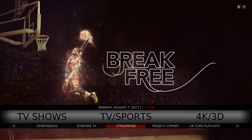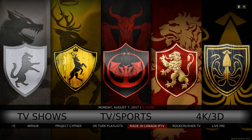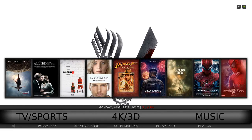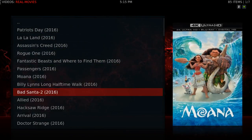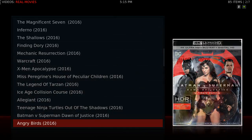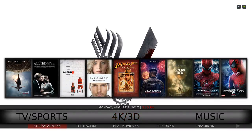You also have Stream Hub, Project Cypher, UK Turks, Made in Canada, Rock Crusher TV, and Live Premiere. Here you have 4K/3D movies. You have some 4K movies from Real Movies, and in the submenu you have Stream Army 4K, The Machine, Real Movies 4K, Falcon 4K, Pyramid 4K, 3D Movie Zone, Supremacy 4K, Pyramid 3D, and Real 3D.